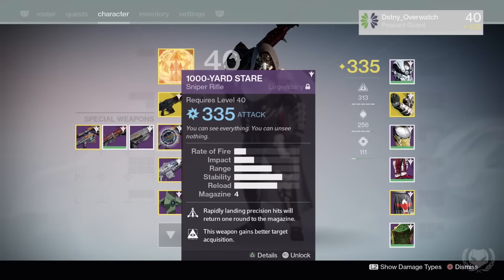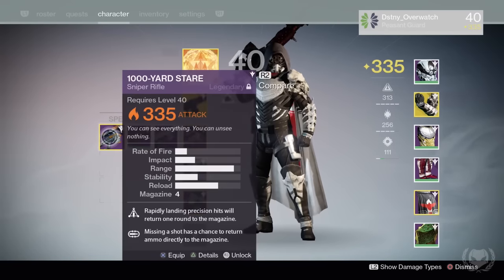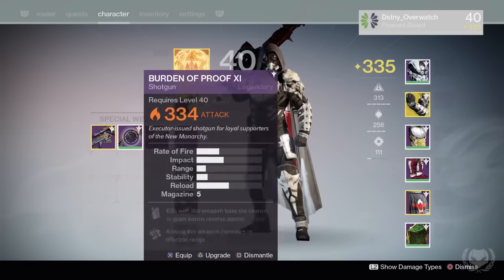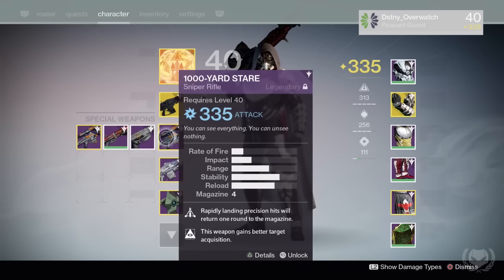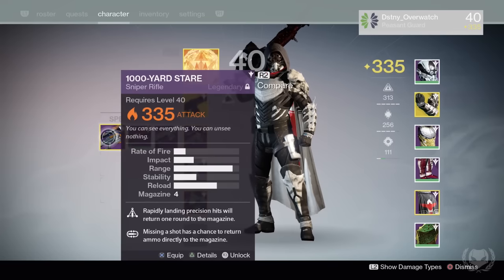For my special weapon, this hasn't changed at all — I pretty much only use my Thousand Yard Stare, and I don't have any of the good snipers. I would like a Longbow, but Lord Shaxx just refuses to give me anything other than useless armor. I keep both snipers around for the different elements — one is Arc and the other is Solar. They also have different perks: both have Triple Tap, but my Arc sniper has Hidden Hand, which is good for PvP, and my Solar one has Mulligan, which is good for PvE because it means less wasted ammo.